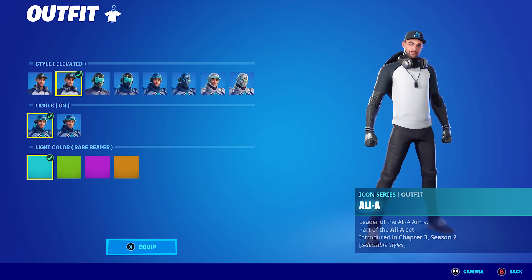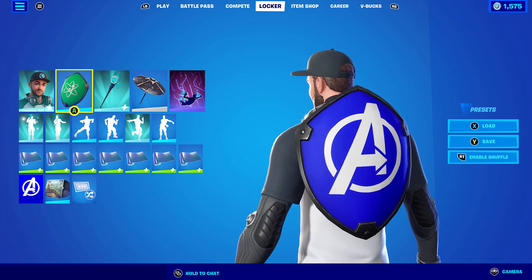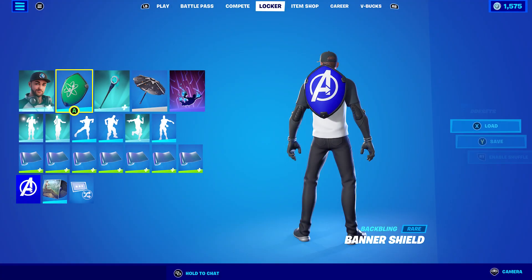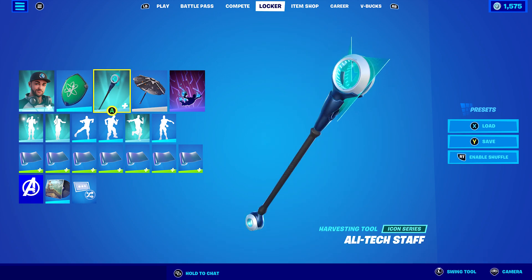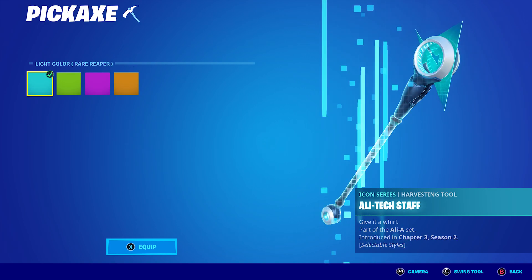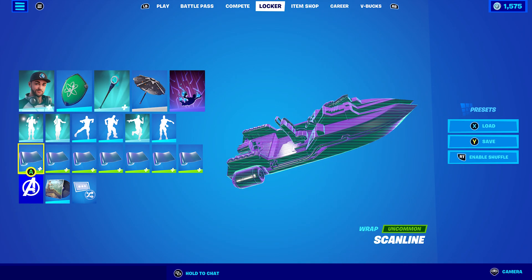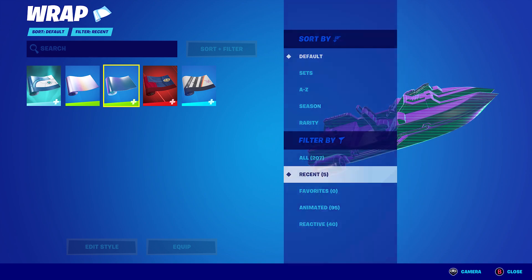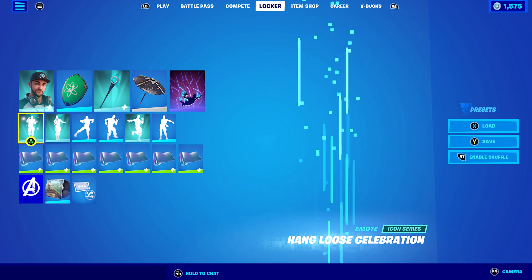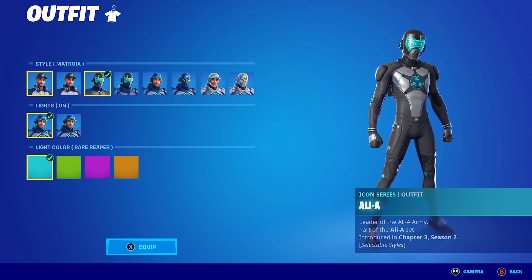For combo 2, I'm using the Elevated style — the light color doesn't matter much here. The back bling is the Banner Shield, which looks cool; you can also use the Banner Cape. The pickaxe is the Ali Tech Staff, which has different colors and offers lots of combo options. The wrap I'm using is Scanline, which I picked up recently and looks perfect with this style.